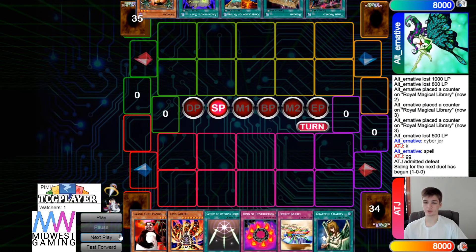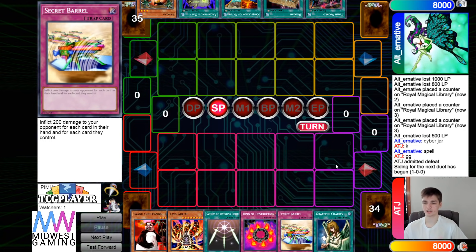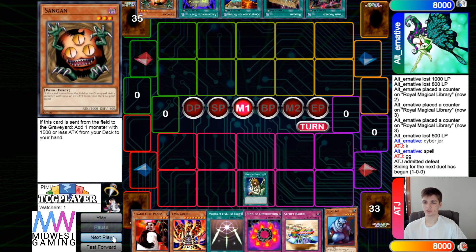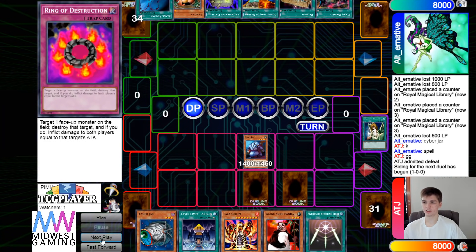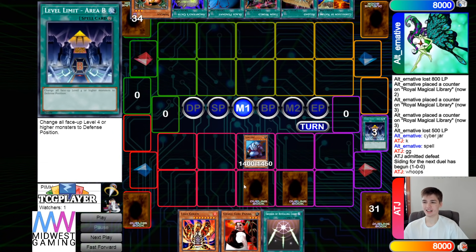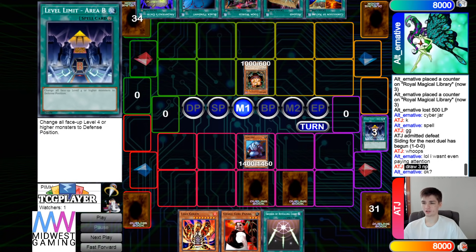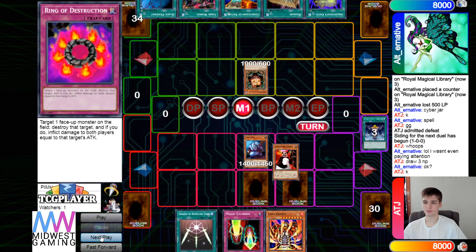Game two: the burn player decides to go first. Opening hand has panda, lava golem, swords, ring of destruction, secret barrel, and charity. The opponent has toon world, reload, nature, oath, and sandgan. The burn player activates graceful charity and just doesn't discard — drawing three with no discard cost, which is ten times better than pot of greed.